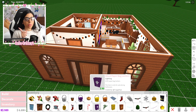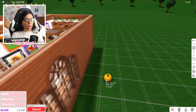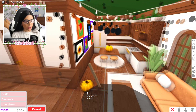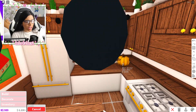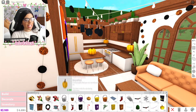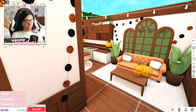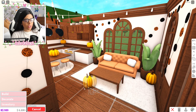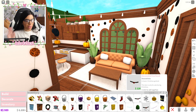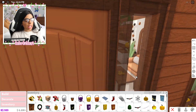Now that we've changed all the colors, it's time to bring out the decorations — I'm super excited! I have a lot of stuff in my inventory; I have almost 200 pumpkins. We're going to add a couple over here, maybe one on this little shelf. There are also tall pumpkins and miniature pumpkins — let's put the miniature ones on the table.